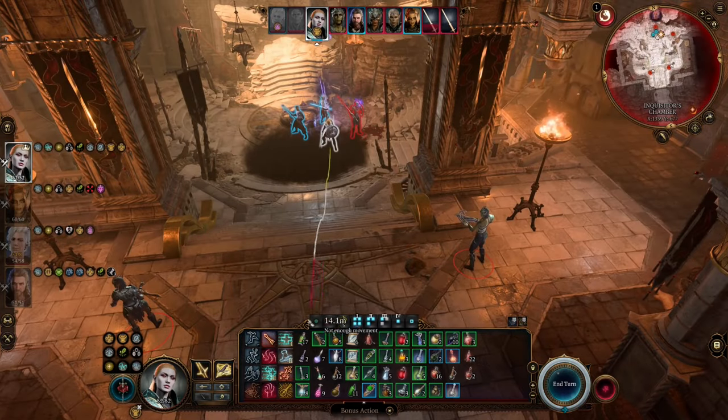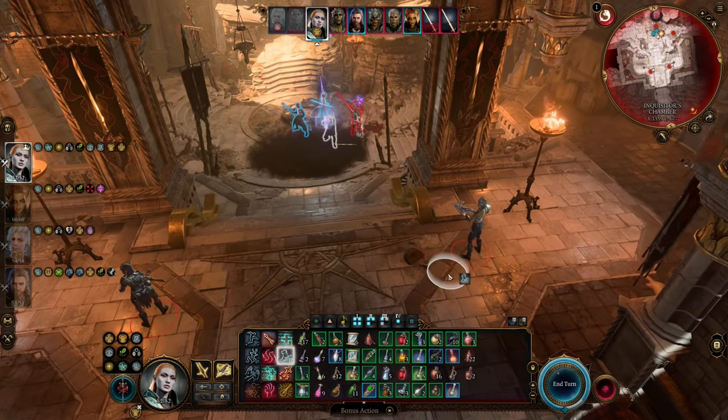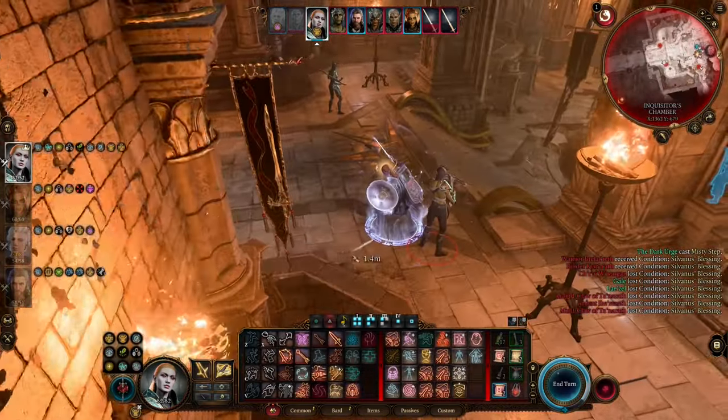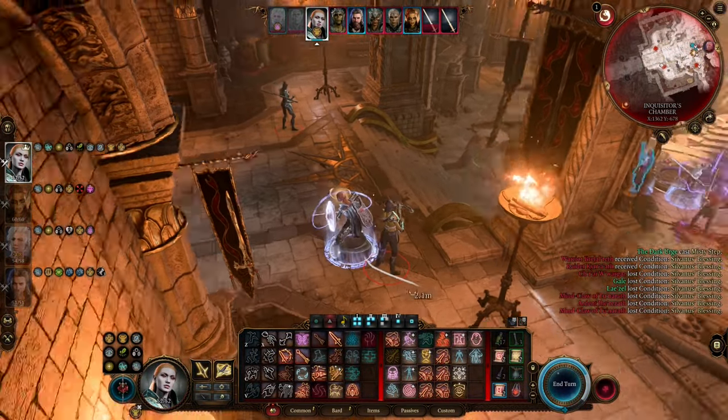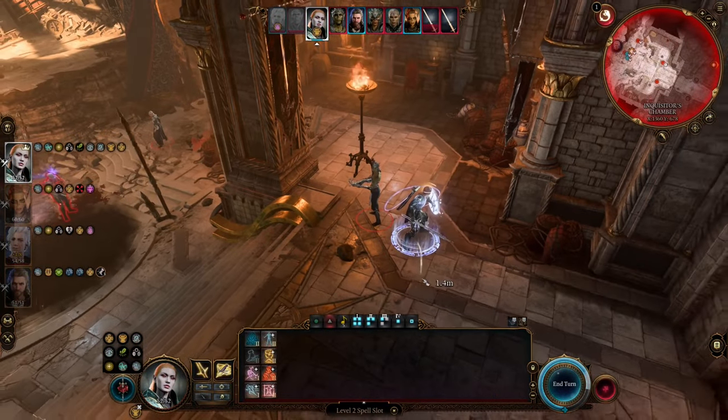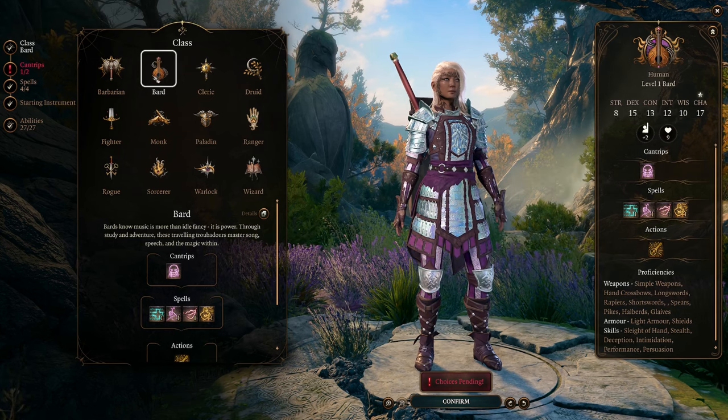This build has three phases. Phase 1 is a pure bard from level 1 to level 7, which will cover Act 1 and the beginning of Act 2. Phase 2 starts in Act 2 once you reach level 8. Phase 3 starts in Act 3 once you obtain the Band of the Mystic Scoundrel. Let's start by looking at the first seven levels as a bard.